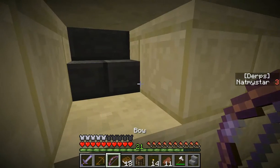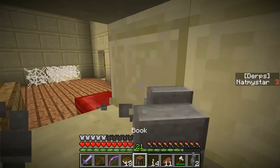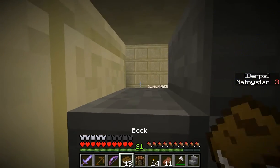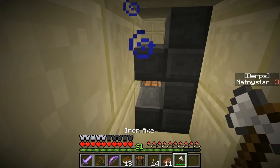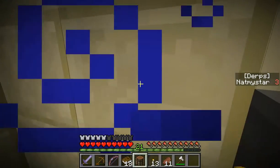Sup guys, Snapmaster, and welcome back to another episode of Super Hostile Inferno Mines. Now last episode, we started doing these leet strategies — placing stairs and stuff down, which spiders can't get through, but we can attack them through.